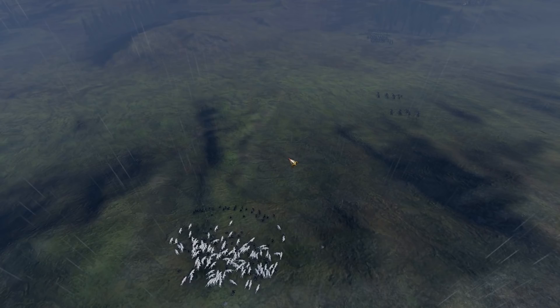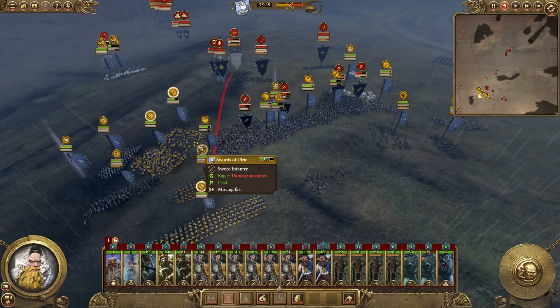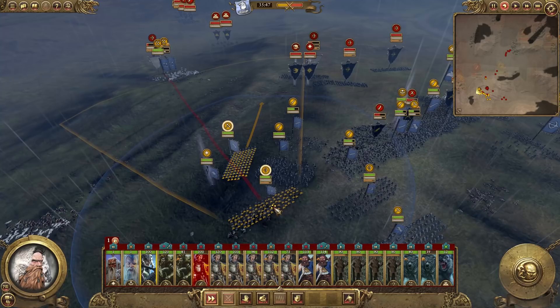We have our Children of Ulrich right there smashing into the side. The Wolves should be more than enough just to run down these Archers. We have to be careful with the Trolls coming in, but overall we should be fine. Got our Archers moving on to the right flank to help out. I want to kind of get these Axemen in the back of the enemy lines as well.